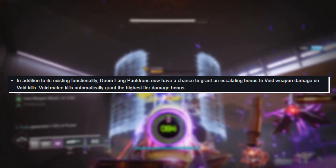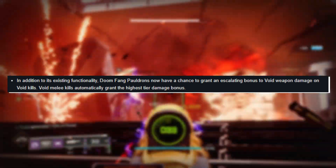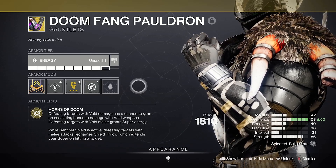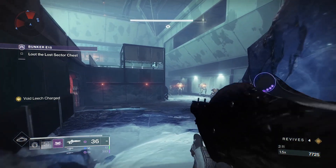This patch note went under the radar at the start of Season 22, but Doom Fang Pauldrons are now end-game viable. They still offer you the bonuses of granting super energy on defeating targets with your void melee ability, as well as Sentinel Shield throw regen and super duration extension, but now they can grant you an escalating damage boost on defeating enemies with literally any void damage.